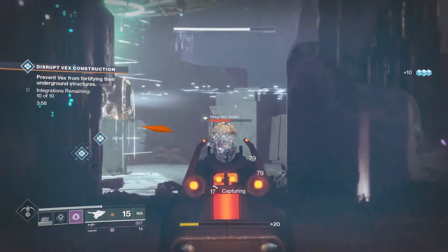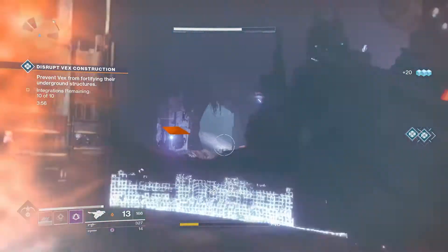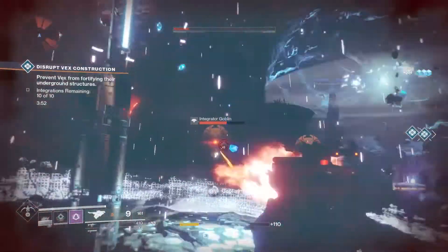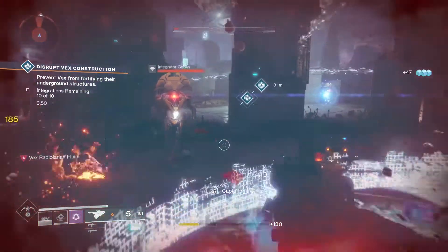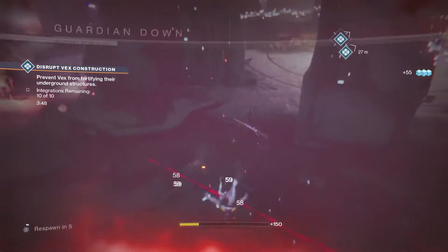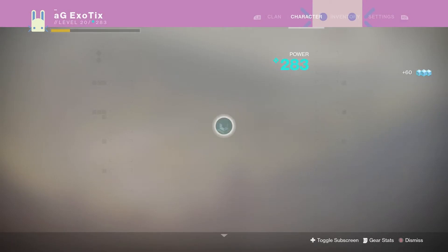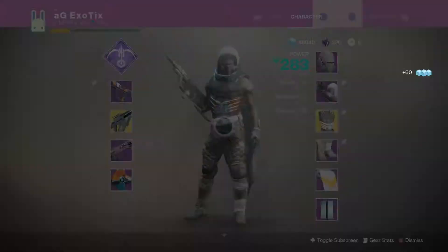Once you get the raid done you can get to about 280, then you can do Trials of the Nine, you can pretty much do whatever you'd like at that light level. Then you can get to 300 by doing the Prestige Nightfall — you'll be unstoppable. It's a very easy strategy.